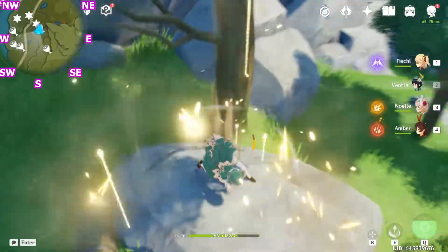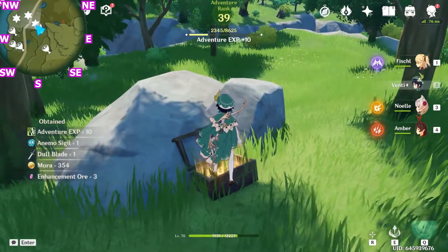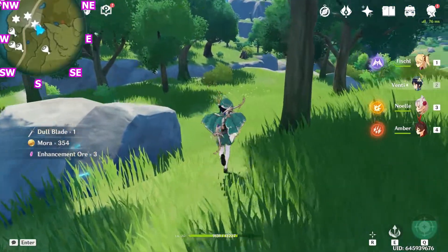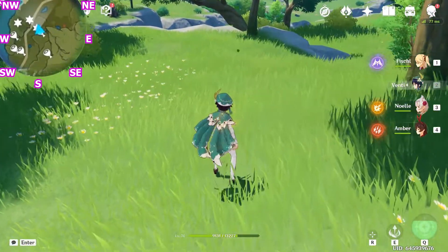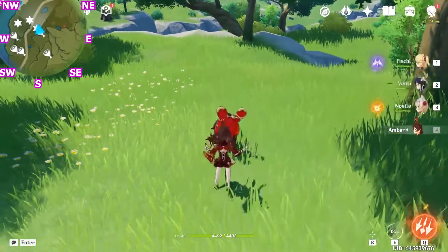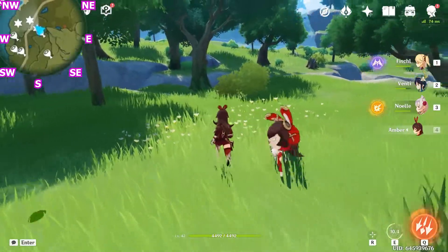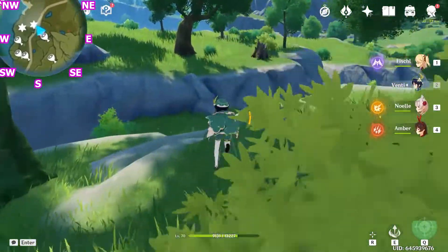The chest is beside this rock. Continue north-west and it should be here. There should be some carrots that you can pick up, and the chest should appear.